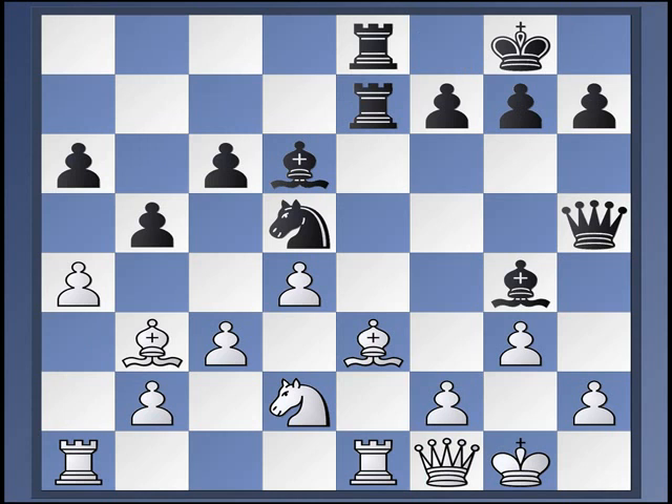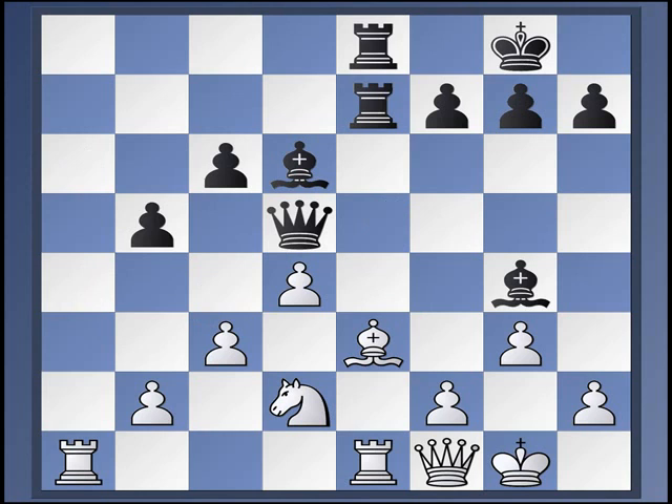A4, rook f to e8. This has occurred seven times — six with GMs and four with grandmasters in the absolute elite. All seven games were drawn. Play continued like this — in all but one case: ab, ab, takes, takes. Sometimes the moves were played in other orders, sometimes taking on d5 first and then b5. Comes to the same thing.